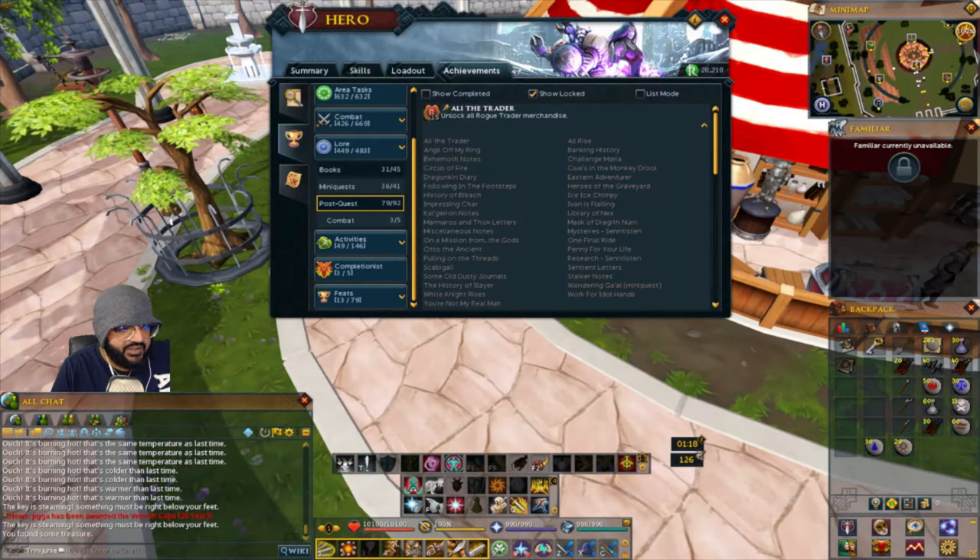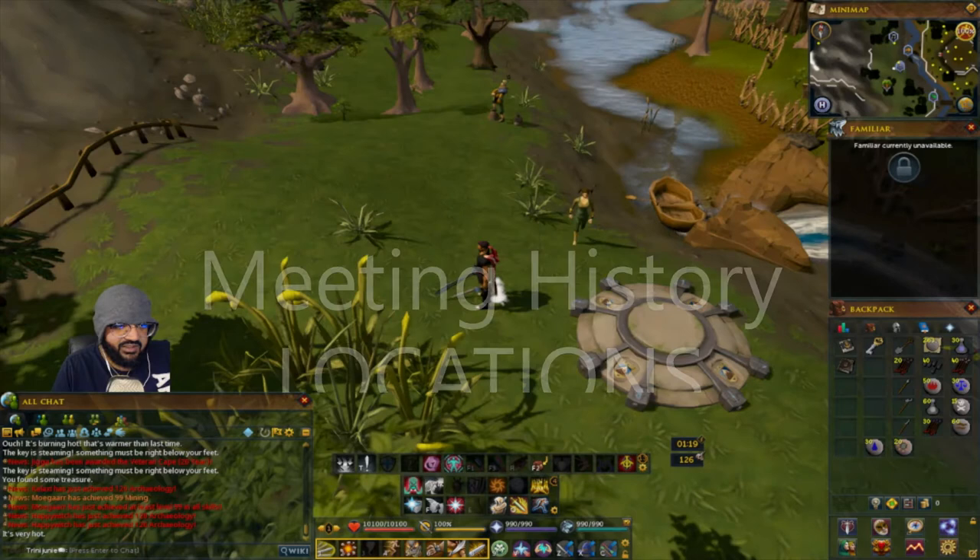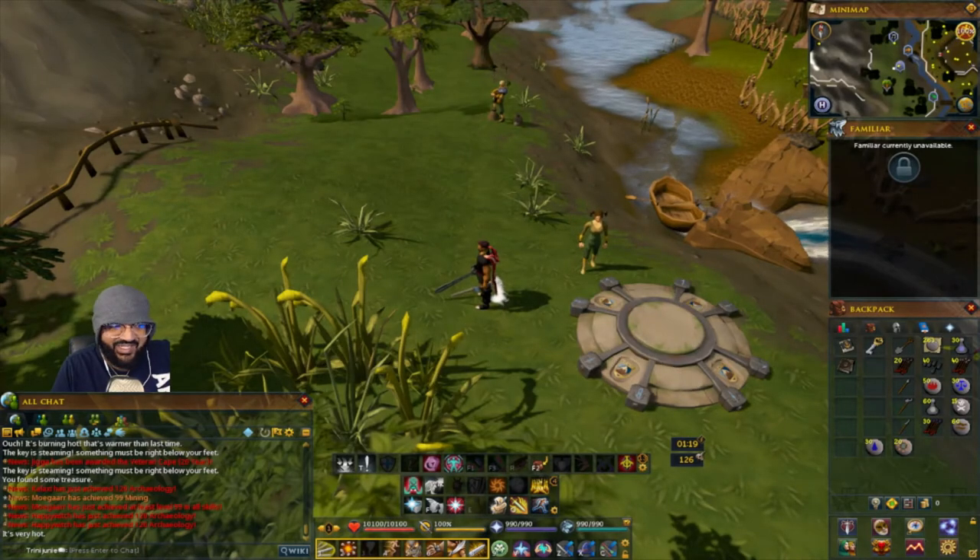Just to clarify: the locations I just provided were for Making History, because there are two sets. For the next set of eleven it's going to be for Meeting History.